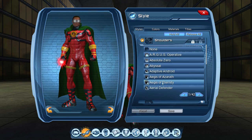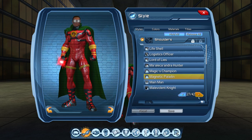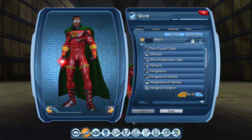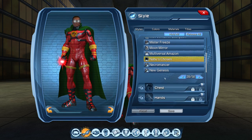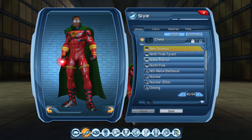For shoulders, we are using the Magnetic Paladin. Back piece is Naboo's Chosen right there. Chest style — that is New Genesis.